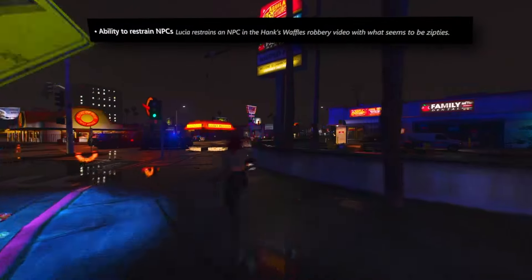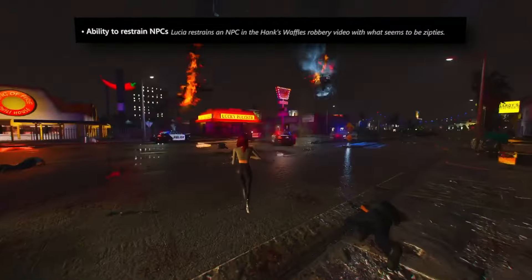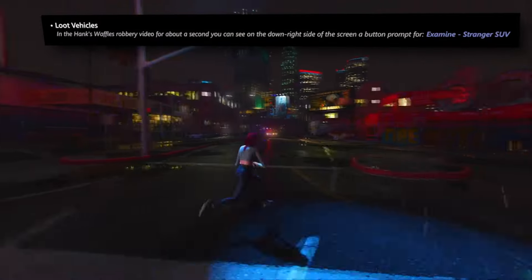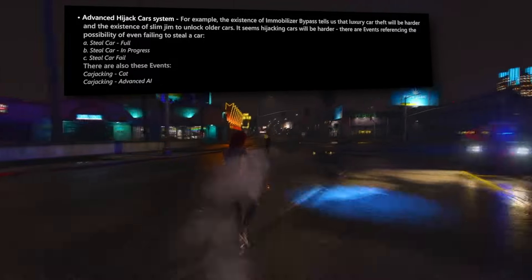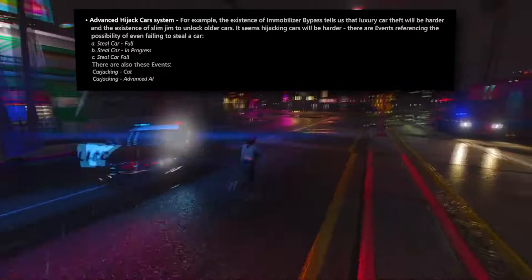Players can restrain NPCs, primarily using zip ties — especially pertinent during robbery scenarios. A novel feature allows looting vehicles, with a button prompt labeled 'Examine SUV' hinting at inspecting random cars. An advanced hijacking system means stealing high-end vehicles will pose a greater challenge via the immobilizer bypass device, while a Slim Jim facilitates unlocking older model cars. Two event types — Carjacking and Carjacking Advanced AI — suggest the vehicular hijacking process will incorporate nuanced AI interference.